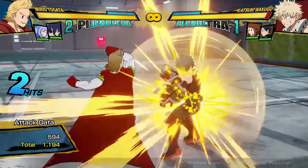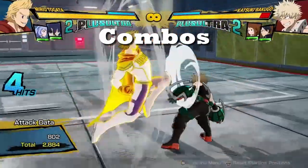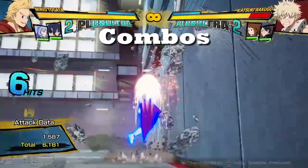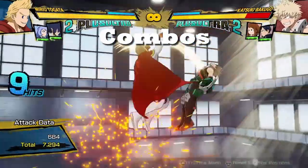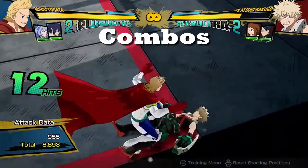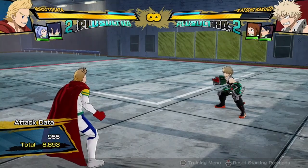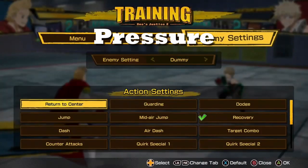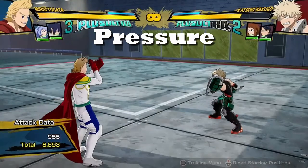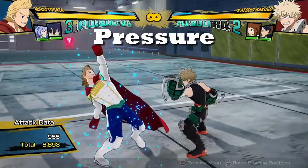The first term is combos — obviously it's just a string of moves that link together by some form of cancels in order to cash out on damage or some other kind of advantage, but usually by damage. Something similar to combos is what we call pressure, and that is when the opponent is guarding and it's almost like you're doing a combo on their guard. Basically anything that happens on guard is some kind of form of pressure.